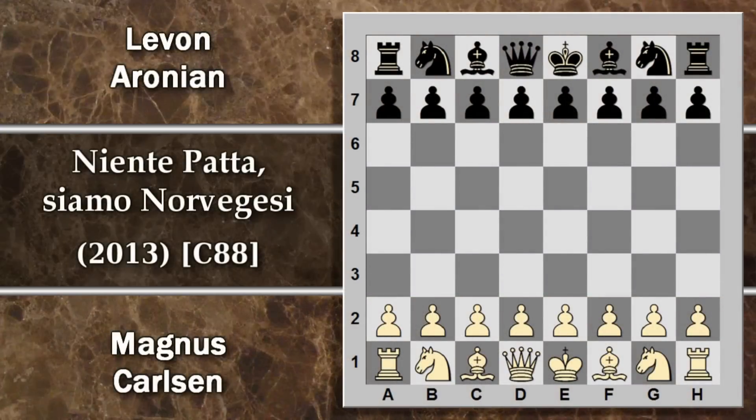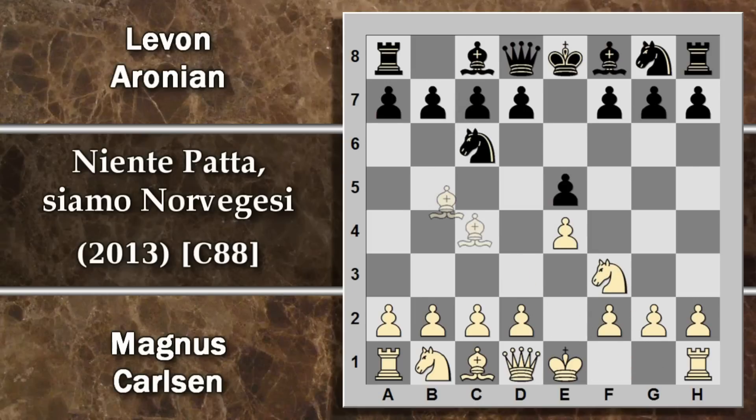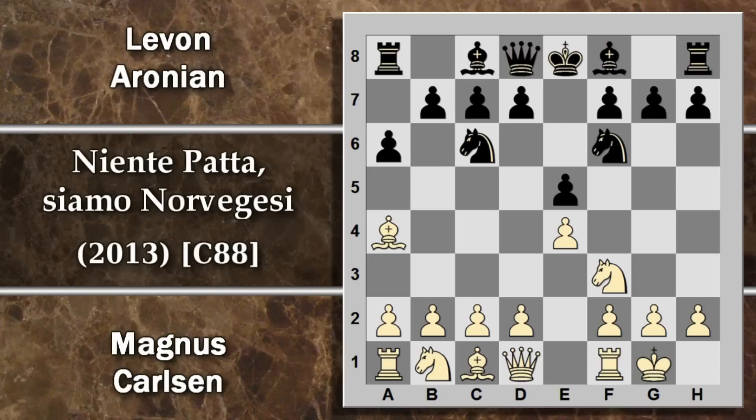Carlsen conduce il bianco, Aronian il nero. Si inizia con un'apertura piuttosto standard, un'apertura spagnola. A questo punto Aronian entra nella variante difesa Morphy, spingendo il pedone in A5, ponendo un punto di domanda a questo alfiere. Si prosegue nel modo classico, il bianco arrocca subito. Il nero avrebbe la possibilità di entrare nella variante aperta catturando questo pedone, tuttavia Aronian si mantiene nella variante più giocata, chiusa, con alfiere E7.